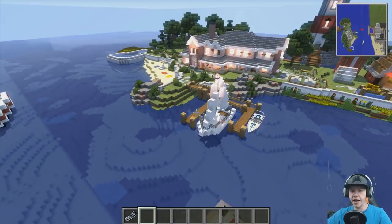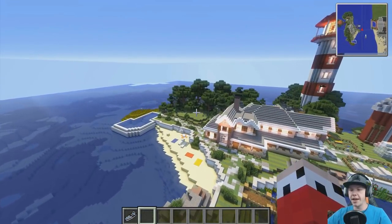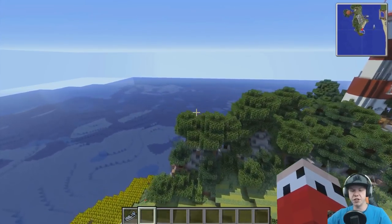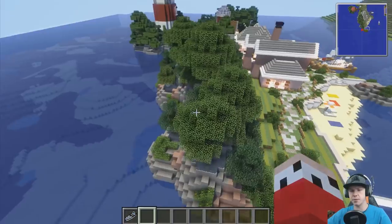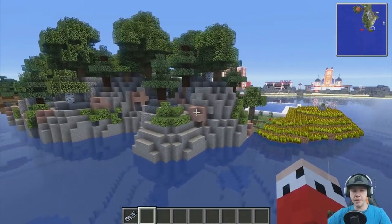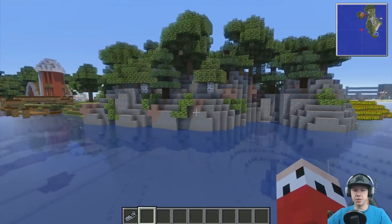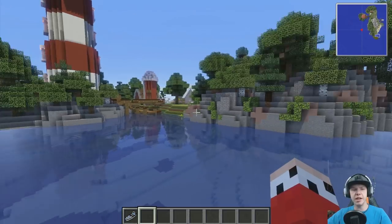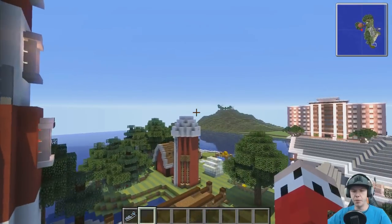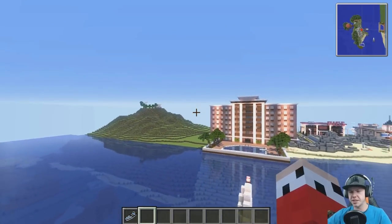We've got the speedboat I was just driving and our own little custom sailboat. I really love the look of these rocks at the back - we've got andesite textured boulders mixed with some white stained clay, some little drooping leaves and gravel. It's a really nice rock coloring. I might use that a little bit more in the mountainous area of our city and put in some boulder formations, because it would look absolutely amazing.